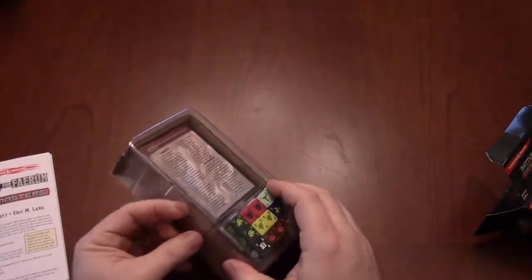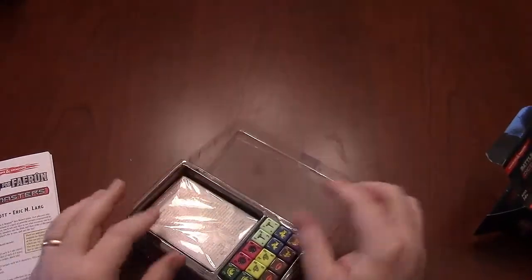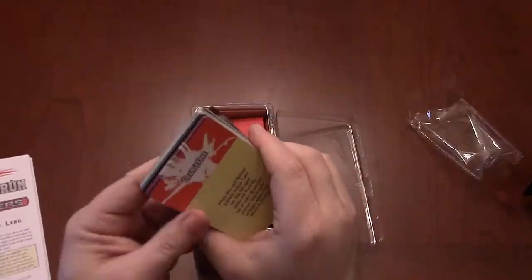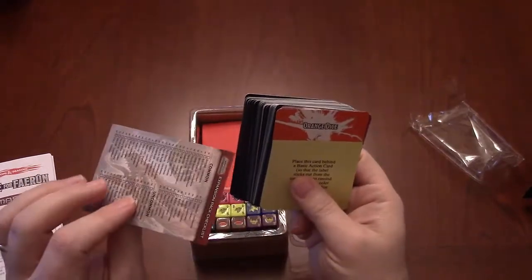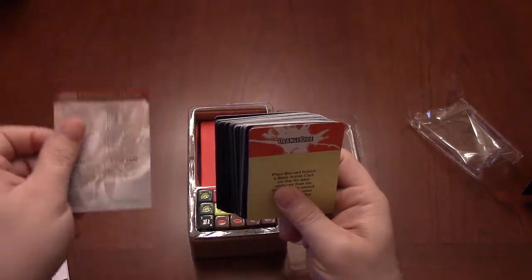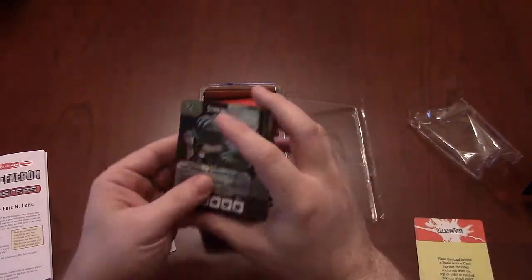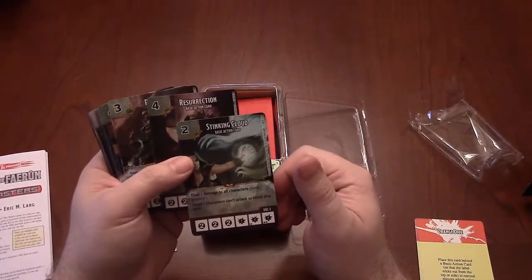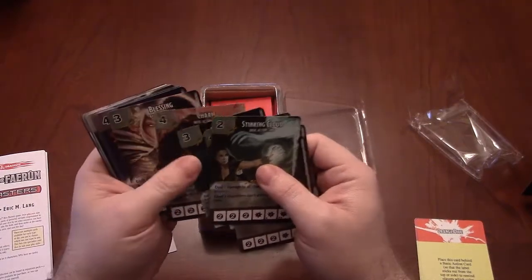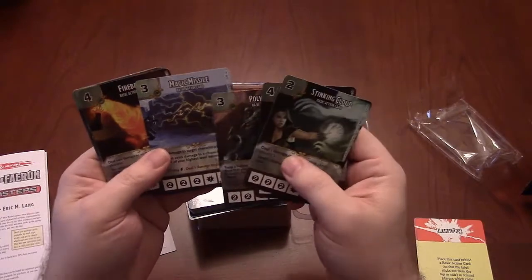Everything is pretty much the same — you've got cards and dice and you buy your dice with dice. They now have a cardboard insert to keep things tight, which is great. In here we have a checklist — just a piece of paper, not card stock. Then we have our dice differentiators and all of our basic action cards: Stinking Cloud, Resurrection, Polymorph, Magic Missile, Fireball, Finger of Death, Dimension Door, Cone of Cold, Charm, and Blessing.